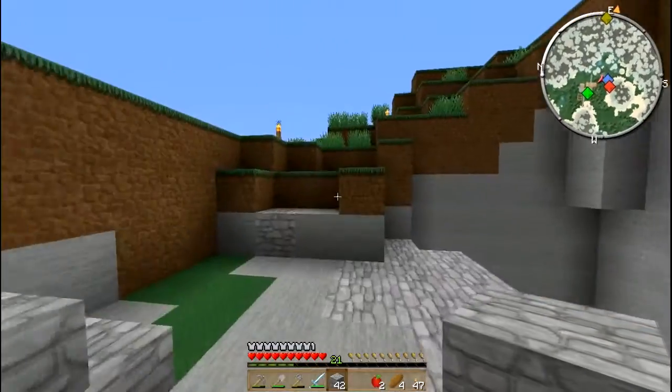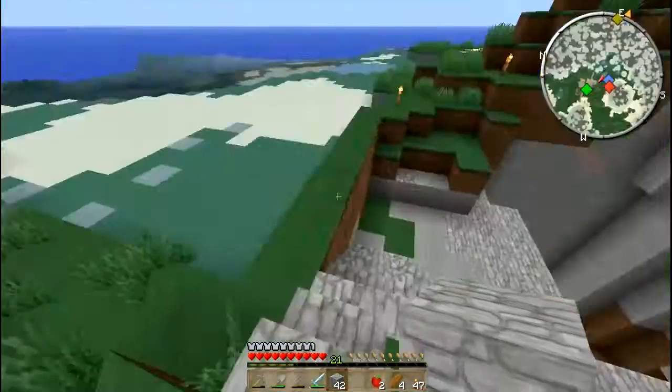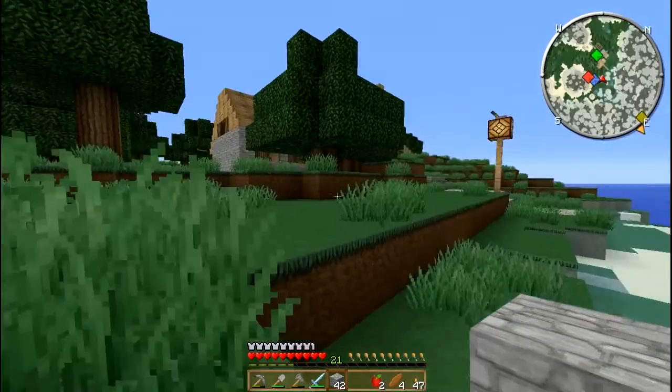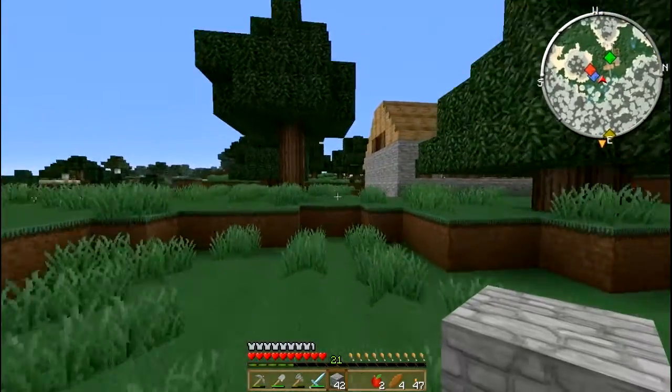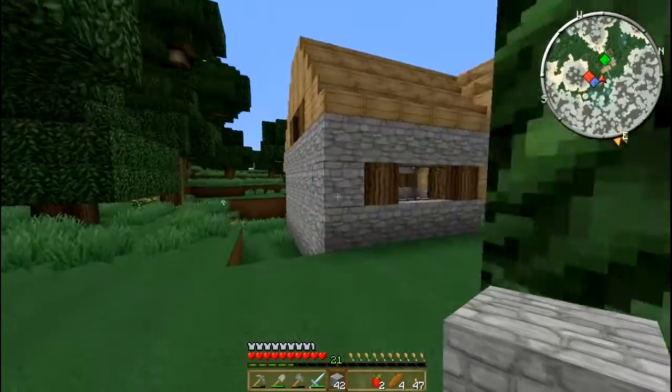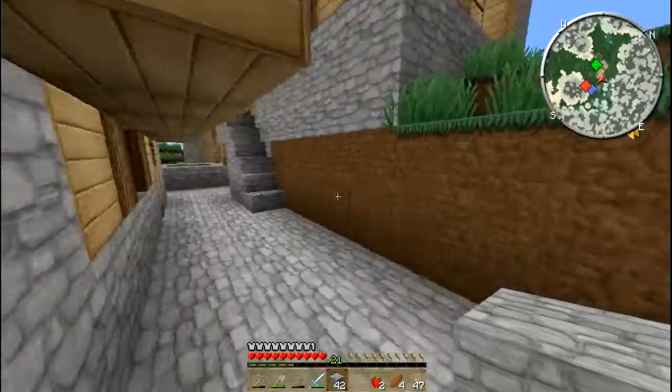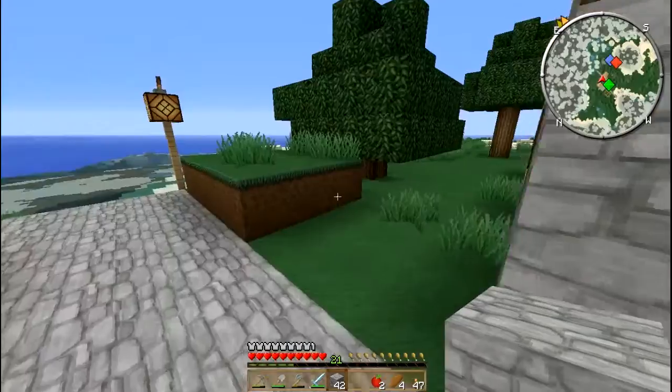So stick with me here, we'll figure out what we want to do. We have Walter here. This is the edge of the village.